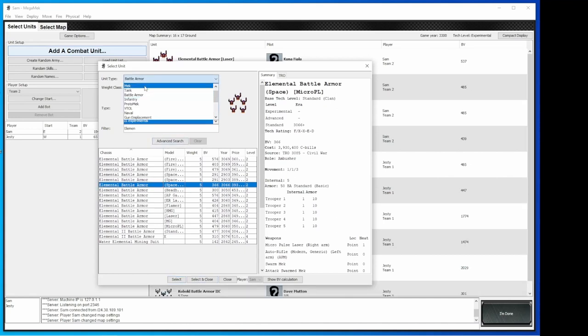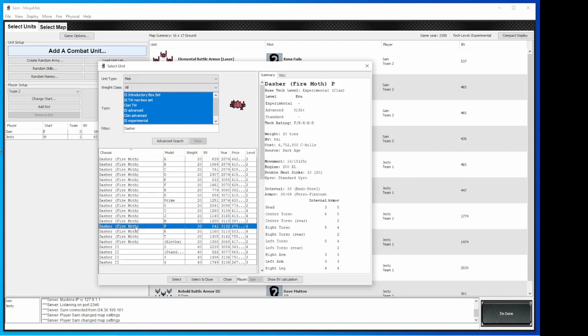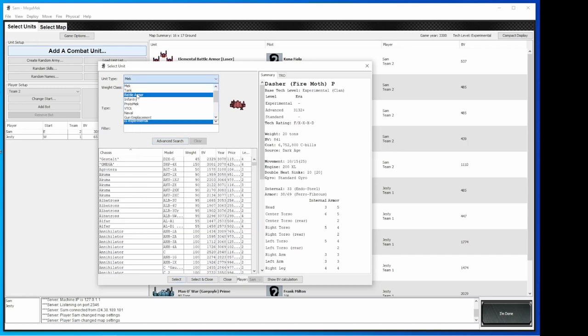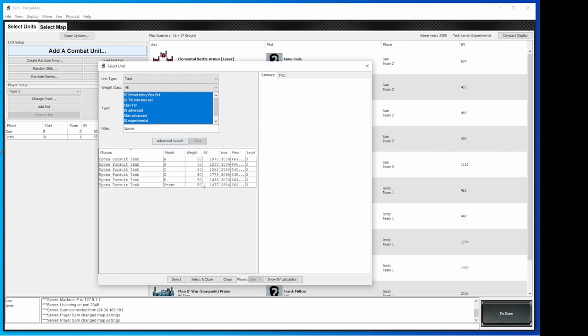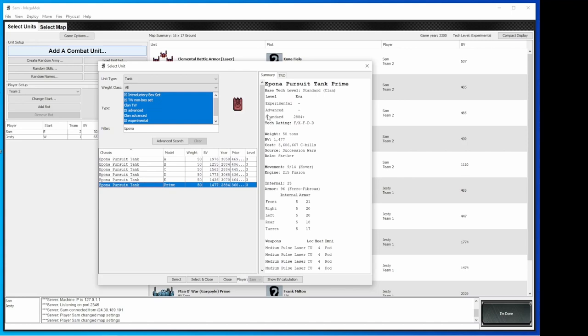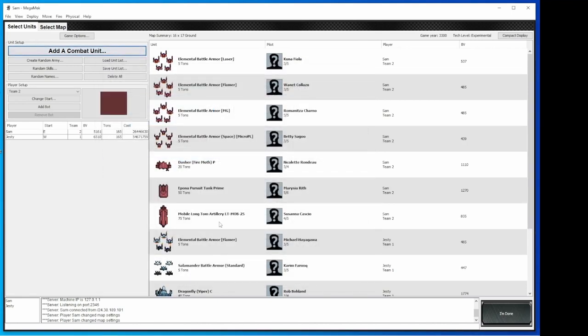Now what I need is some battle taxis — stuff to bring my Elementals in. Because they just did a great video on the Dasher P, I'm going to select that for one of my battle taxis. I want to show a vehicle, so I should go and search tank. Justy, what's a good tank to be a battle taxi? The Epona? The Epona is a pretty good hover tank. It's got some decent speed so you can deliver your Elementals safely. I'm going to do that. And then just to mess with Justy, I'm going to have an extra fun mobile long Tom artillery that he doesn't realize is coming.